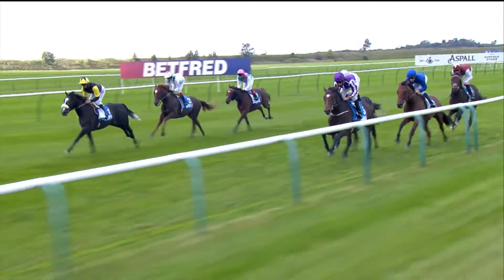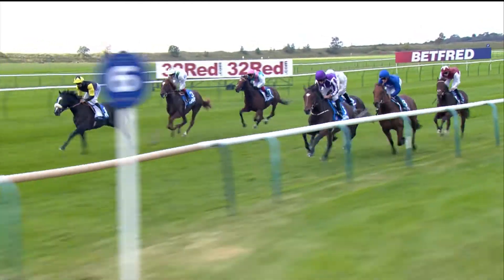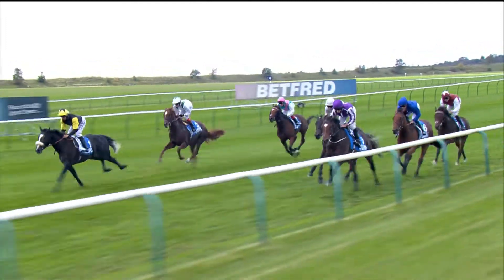On the right, the overall leader is Kew Gardens, the favourite, in purple and white colours, leading up to the silver jacket of DXB and the blue of Rastrelli. As they approach now the halfway stage, James Doyle and Graffiti Master continues to be fractioning the back marker.